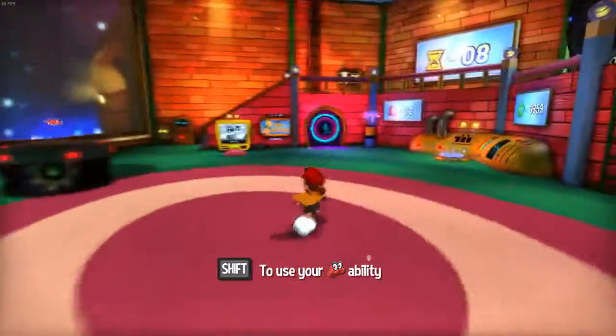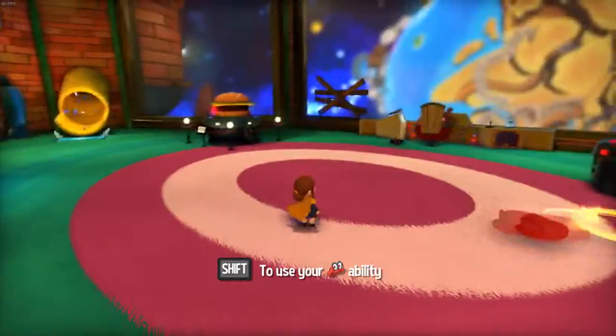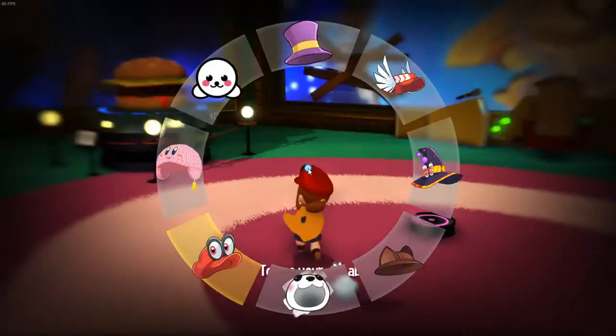I want to ascend! It's a Cappy hat, of course. This is a staple one on the mod list — it's literally Mario's Cappy from Odyssey.